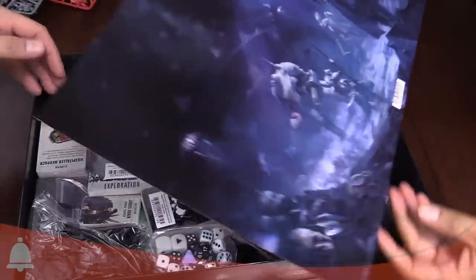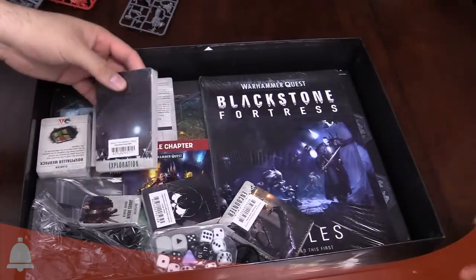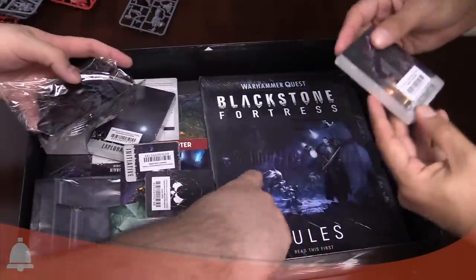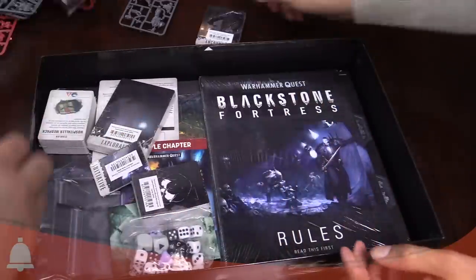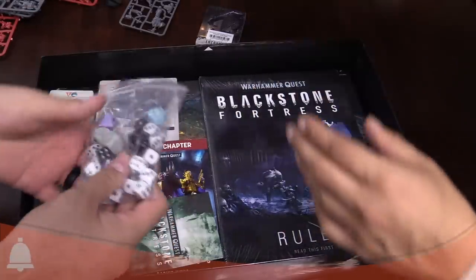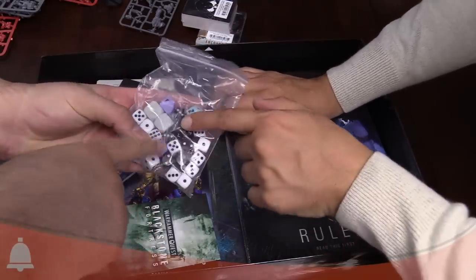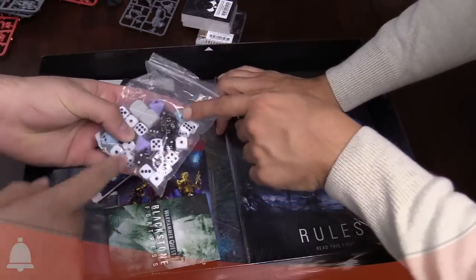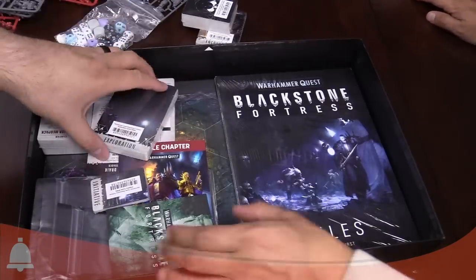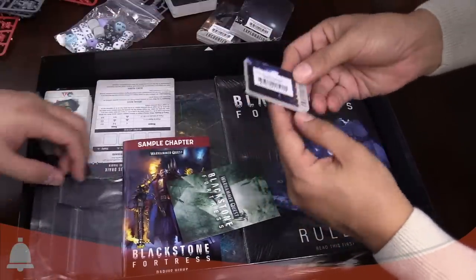This chunk of cardboard is separating the sprues from the delicious content. We've got bases — we don't need to look at those, we've seen bases before. We've got Encounter cards and Stronghold cards. Look at the dice: we've got a bunch of D6s — a set of white D6s, a couple of black D6s, a D20, a custom D8 and custom D12s. Two D12s and two D8s. We've got Exploration cards, Encounter cards, and Initiative cards.